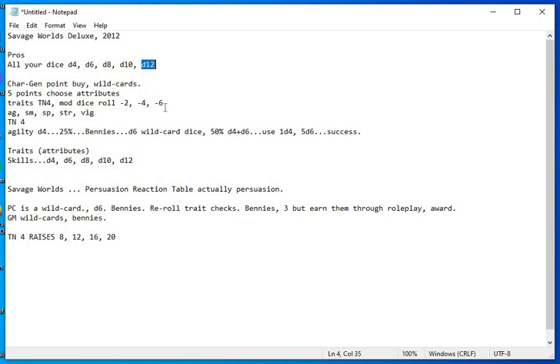Characters, because they are protagonists, are special — they always get that Wild Card die to roll with traits. Regarding combat: melee combat doesn't use TN 4; you roll against the extra's Parry score, which could range from 0 to 8 or higher. Range is different — range is always TN 4, modified by distance: minus 2 at medium range, minus 4 at long range, plus cover and other modifiers.